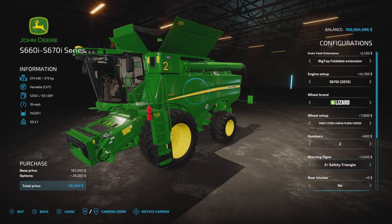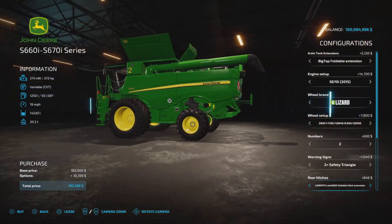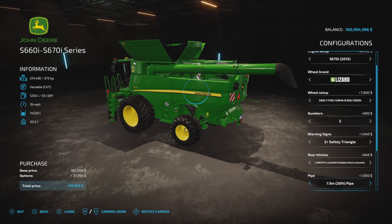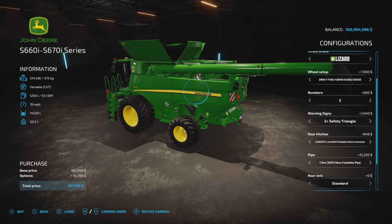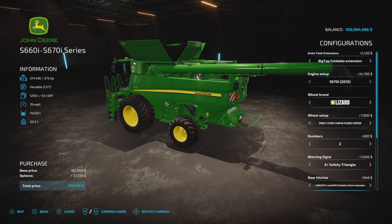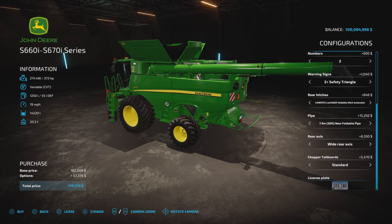You can choose numbers. Warning signs are the same. Rear hitch is the same as well. The choices for pipes are all the same. Rear axle wide or narrow, chopper tailboard — the same choices there. A little cheaper overall — with all the additional options added, $57,000 was added to the purchase price for a total of $219,376.